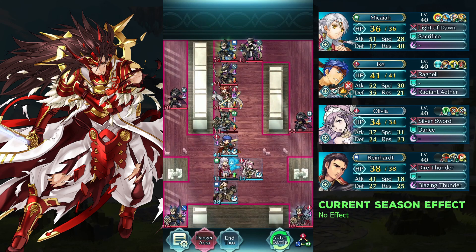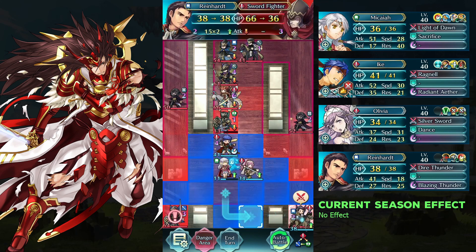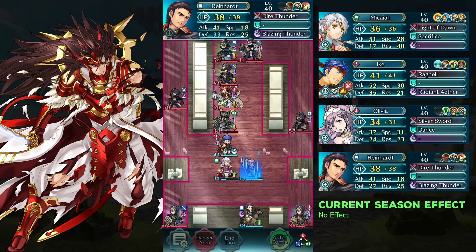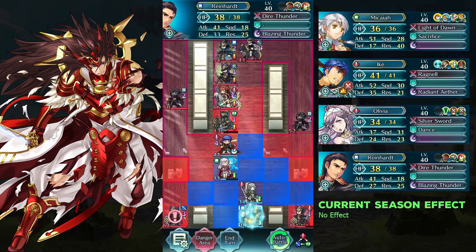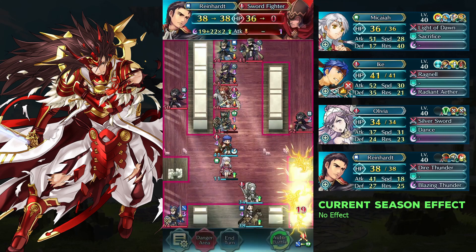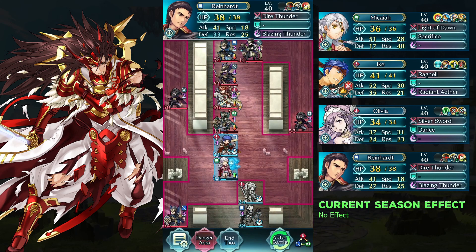Attack twice and defeat the swordfighter on the bottom right with Wildheart. Attack the lance fighter with Makaya and move Ike down 1 space.